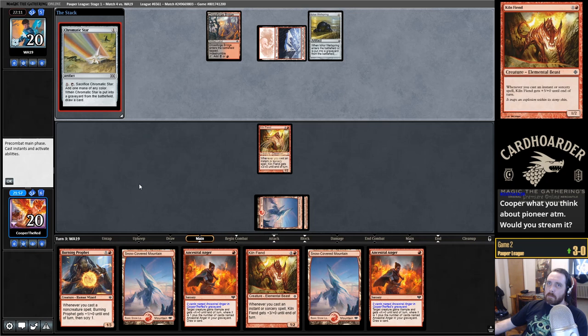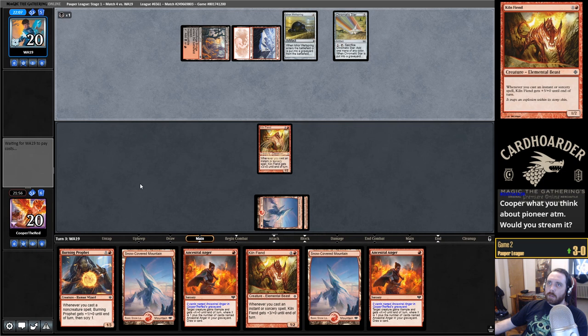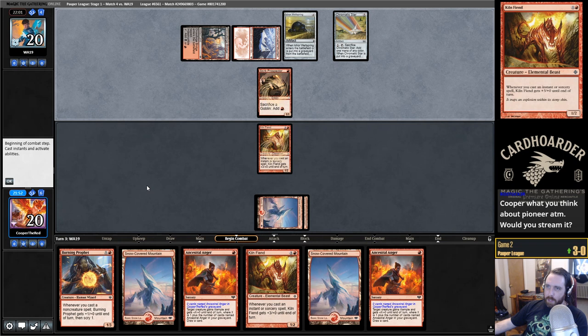I think they only need 3 cards in hand: the Prospector, the Swamp Goblin — Putrid Goblin — and First Day of Class. That's it.